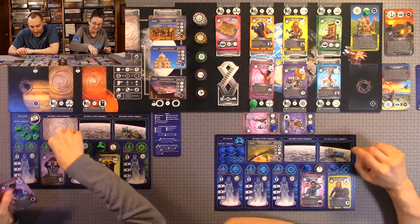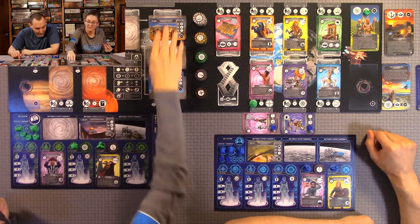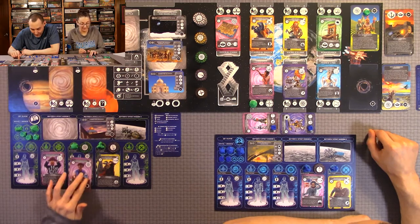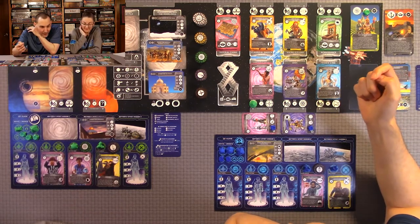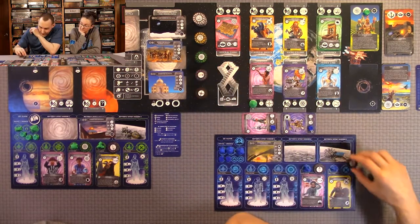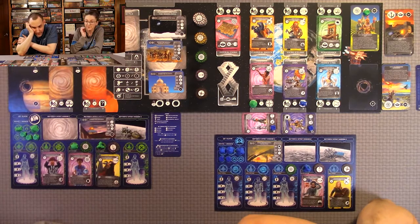I'm still surprised she hasn't assassinated me yet. I'm going to recruit and grab Catherine Johnson - she's a visionary. Her secondary ability: when I move to a recruit time zone location, I may look through the deck and choose which crew member to recruit or tech to develop. I moved here so I get that resource. You're also able to use any crew member you recruit to use their ship that same round, which is pretty cool.